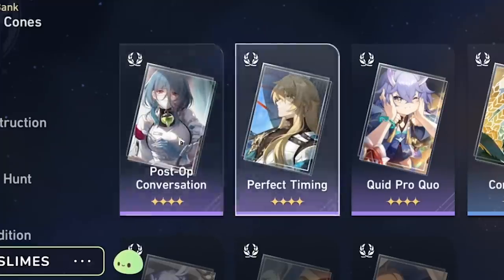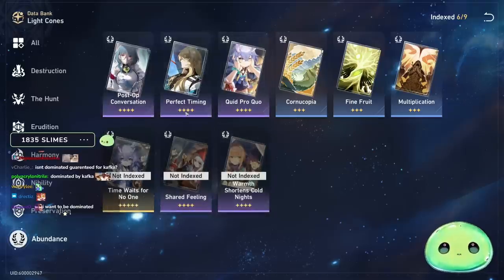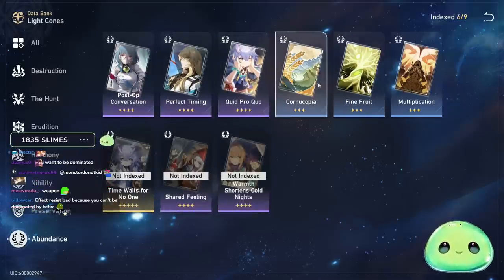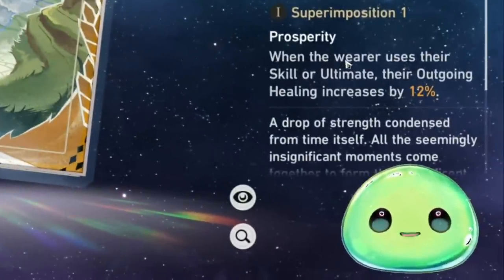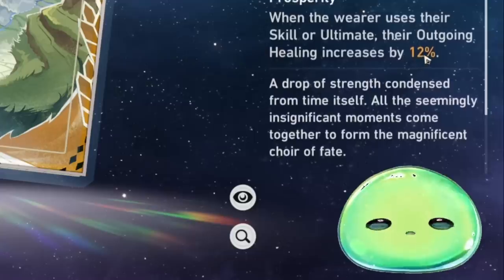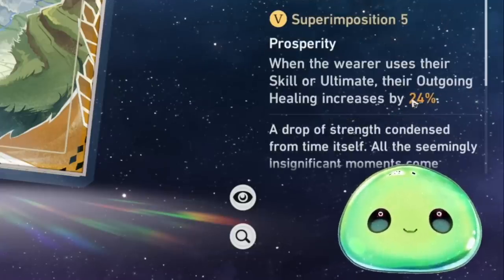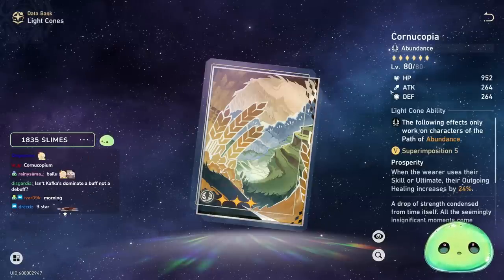If you don't have Post-Op Conversation, Perfect Timing, or Time Waits for No One, there is a three-star light cone alternative. Whenever the wearer uses their skill or ultimate — both of which are Natasha's healing abilities — outgoing healing is increased by 12%, or 24% at superimpose 5, which should be very easy to achieve since it's a three-star light cone.